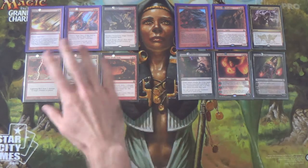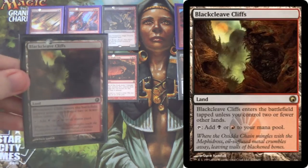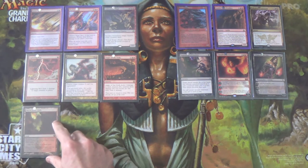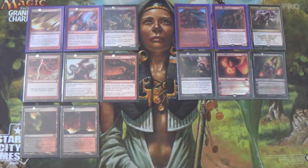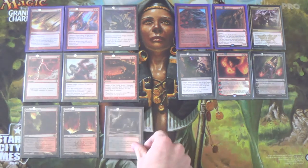This is the mainboard — 38 spells, so 22 lands. We start the mana base with 4 Blackcleave Cliffs, our fast land that gives us both colors on turn 1 all the way through Stone Rain mana. Then 4 Blood Crypts for consistent mana, and 4 Bloodstained Mires which fetch Blood Crypts or basics — we run a lot of basics in this deck.